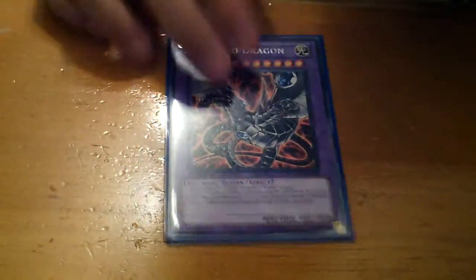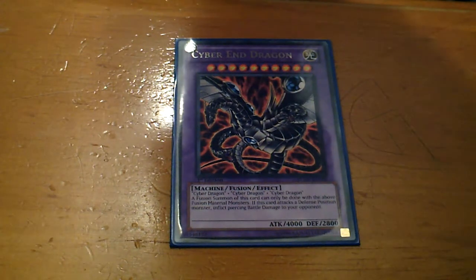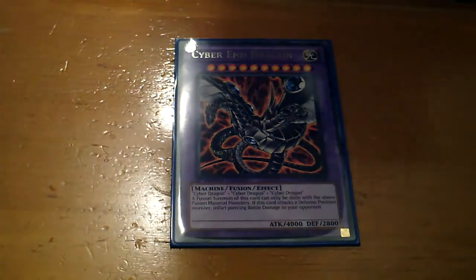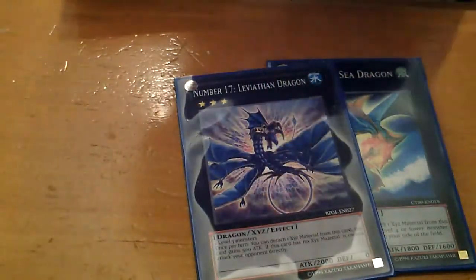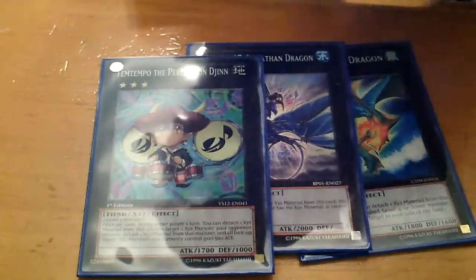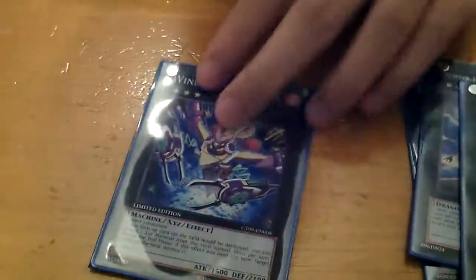For the extra deck, I run one Cyber End Dragon. If you don't run Malefic Cyber End Dragon in the main deck, replace it with another XYZ or Synchro depending on your preference. For XYZs, I run one Leviair the Sea Dragon for Rank 3, and Temtempo for basically countering Wind-Up Zenmaines.